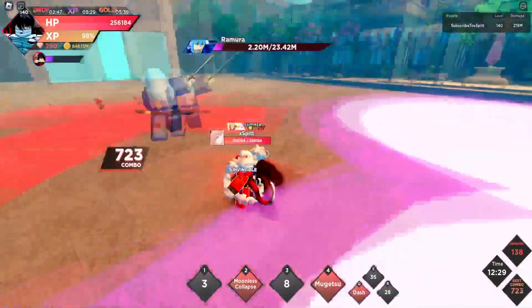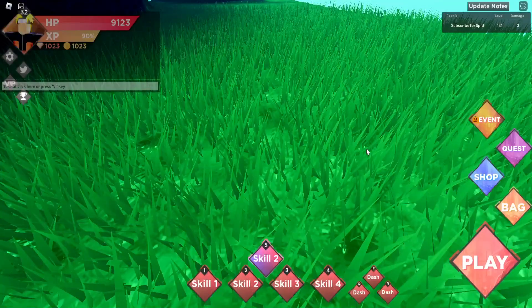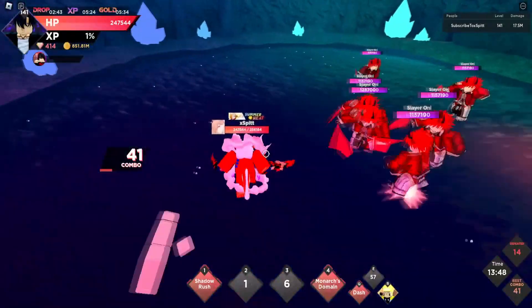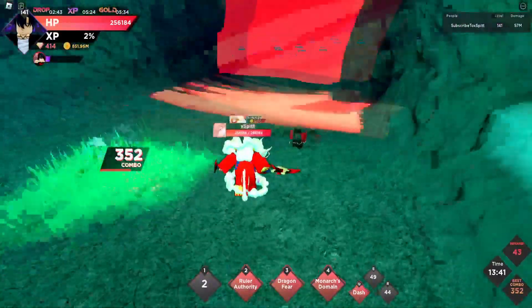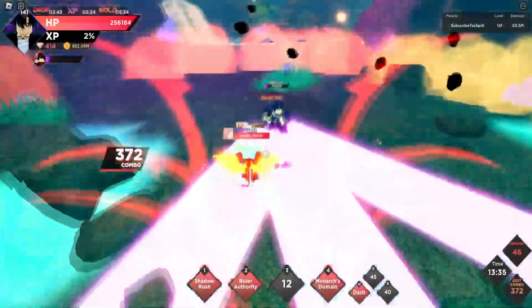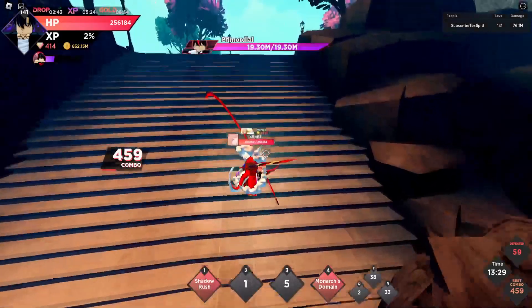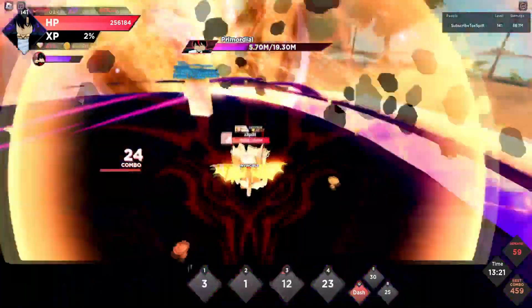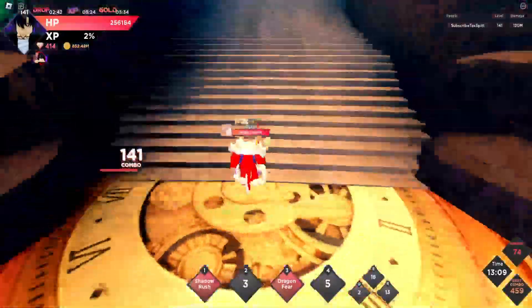If I had to pick one of the two, I would say Shadow Monarch is better, because Ichigo's 4th ability just doesn't do anything for him. Shadow Monarch is obviously amazing — every move he has is good, even the 4th ability which is his slowest move. He gets 100% critical chance, good damage, good AoE. He's really good for Dimensions; he is literally made for Dimensions. But honestly, Ichigo is not even that much worse.